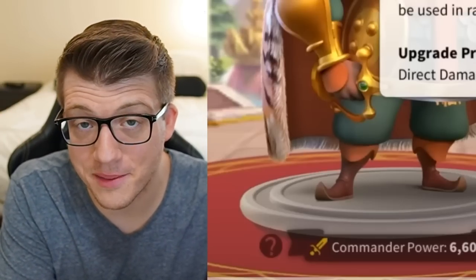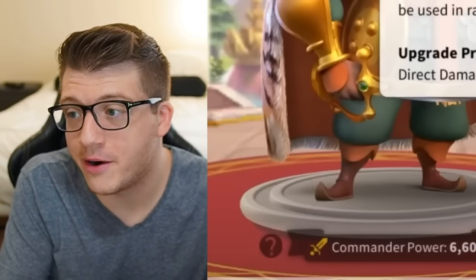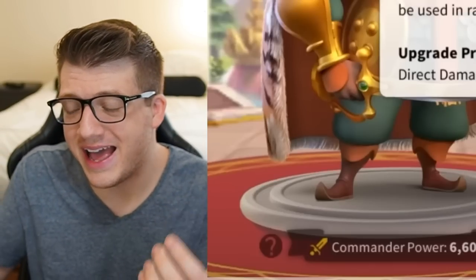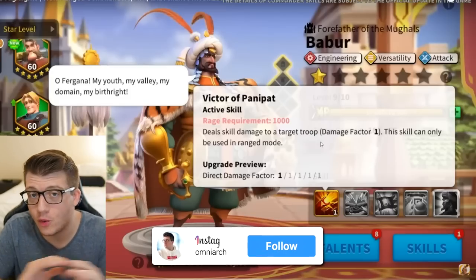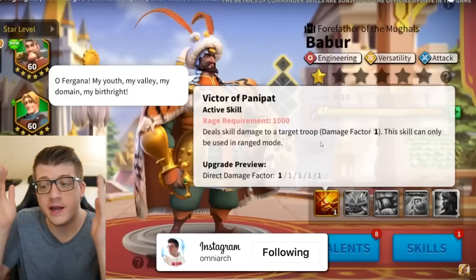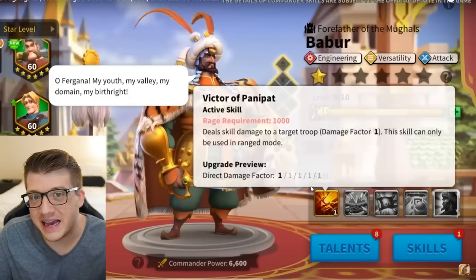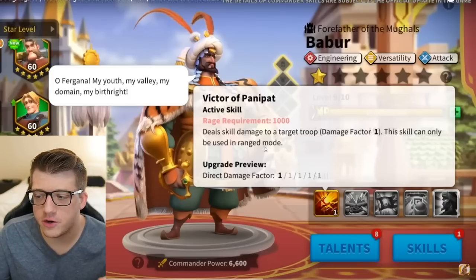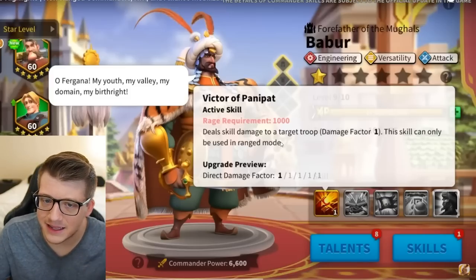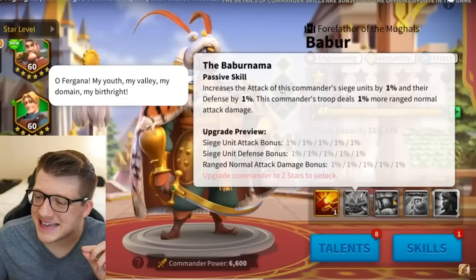You do not want to use this commander in a mixed army. There's no world where you use a Guan Yu primary with Bobber secondary just to add stats — this commander is only for V-formation. Since there's a strict restriction to ranged mode and it's only single target, this is likely going to be a relatively high damage factor, but there are no debuffs or anything like that.